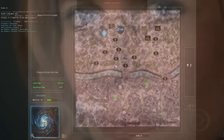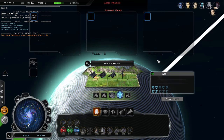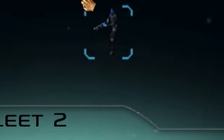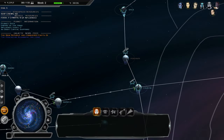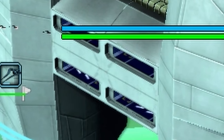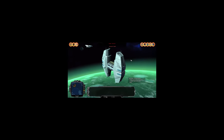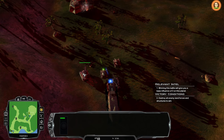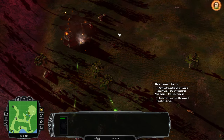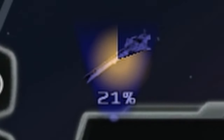After my initial confusion at the utter smorgasbord of information on display, I began looking over my planets to see which ones had minority soldiers that I could send to die on frontline worlds. I formulated a strategy to bolster my fleets in preparation for the inevitable onslaught of cretins from deep space.